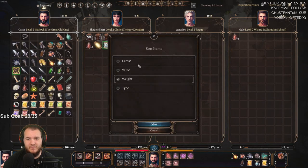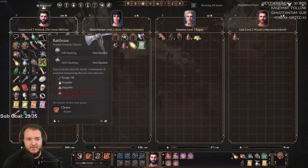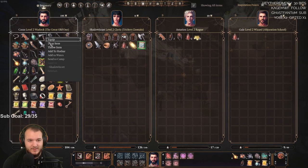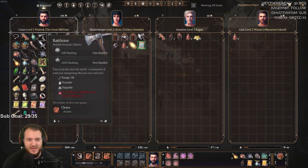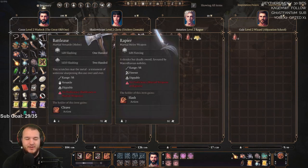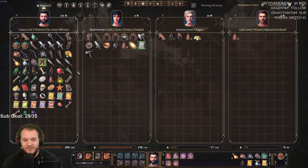Wait, is that sorted by heaviest weight? How is this potion the heaviest thing, or this water? How is water heavier than a battle axe? Please explain. They're the same — never mind, I see now.